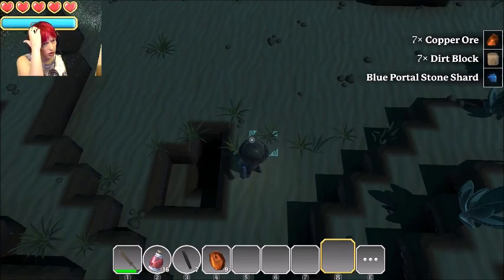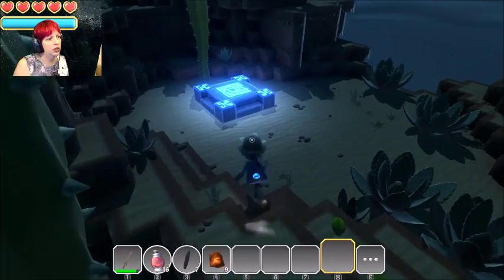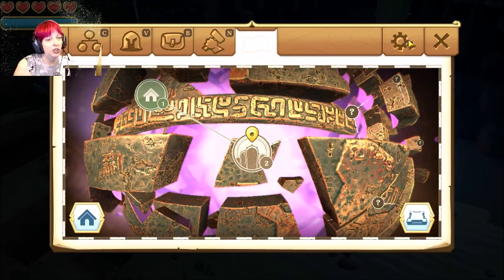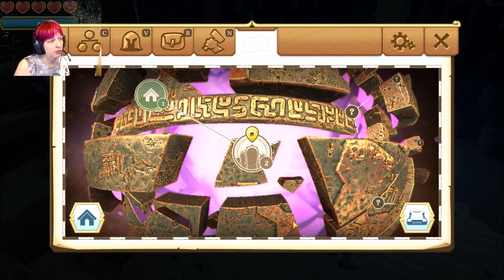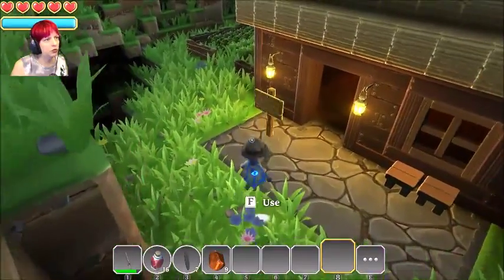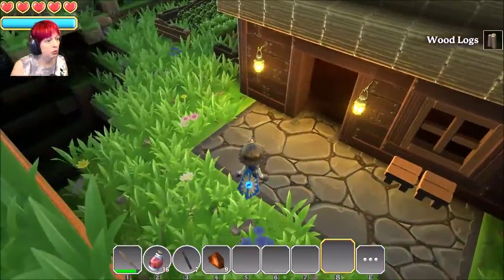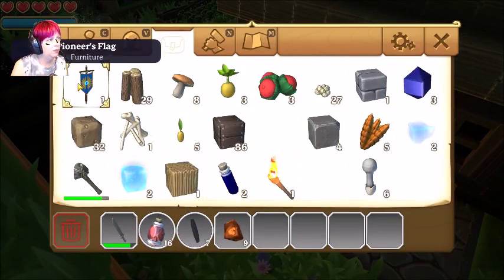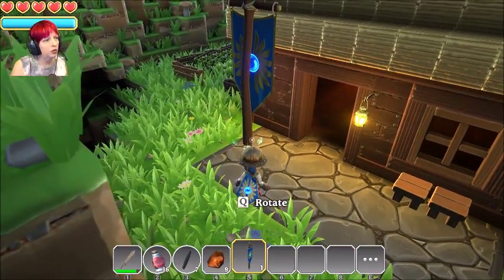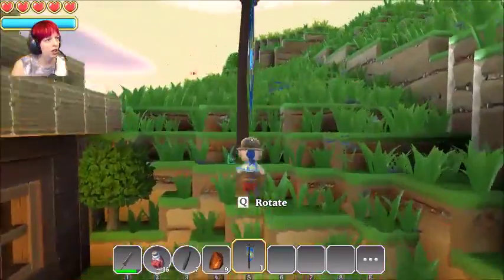I think I mined that whole little bit right there. Let's go back home just for a moment because I want to see if I can make better equipment. In order to do that you have to go to your map — Return Home. All right, I'm going to put my banner down while I'm thinking of it. Number five and we'll rotate it.